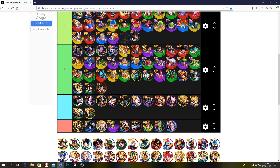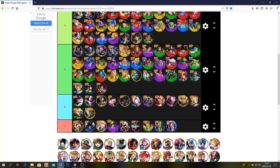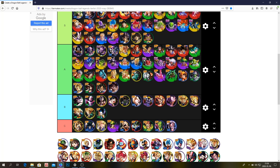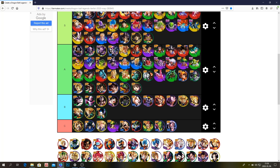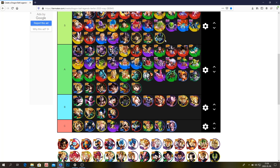Gogeta — S tier, easily, still very good. Zenkai Goku Black — S tier. Golden Freezer — S tier. He's one of the best units in the game still, and he's almost a year old. This Gotenks is just not good anymore. Kaioken Goku — A or B tier. Slug — A tier. Mai — A tier. Majin Vegeta — B tier. He wouldn't be a bad unit but he debuffs the entire team and it hurts him a lot. Perfect Cell — S tier, easily.